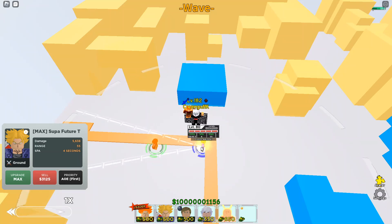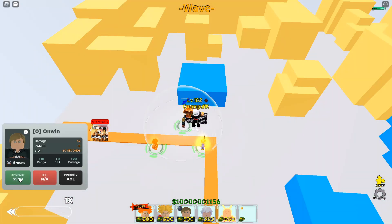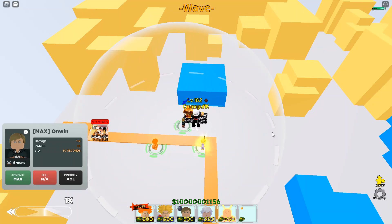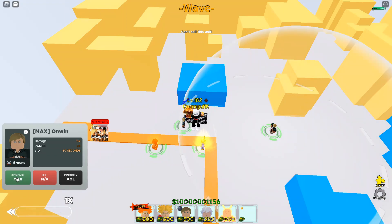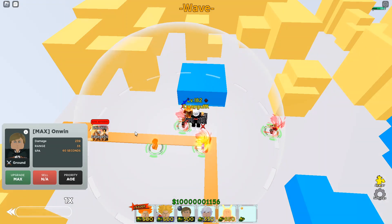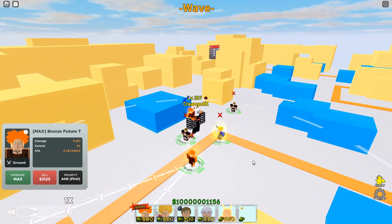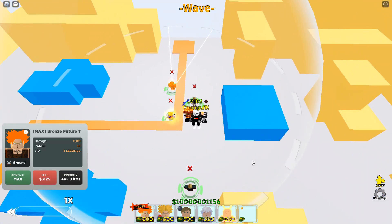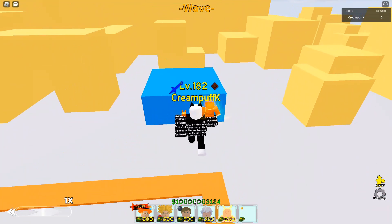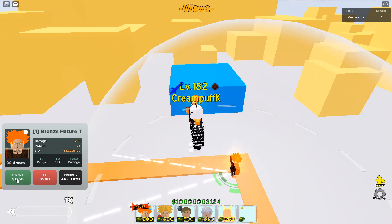Let's compare him to Super Future Trunks at level 80 — obviously he does more damage because he's level 80. Let's see how much he does with the Erwin buff. ACD has been good for people lately with those Bakugan units. With the Erwin buff at level one, no orbs, Bronze Future Trunks does 11,800 damage, 55 range, 4 SPA.